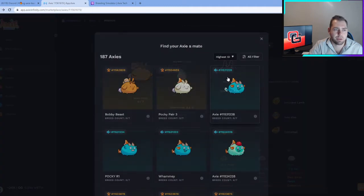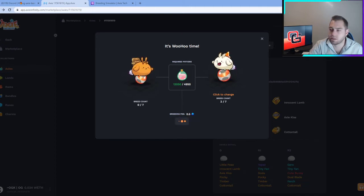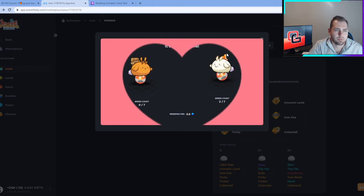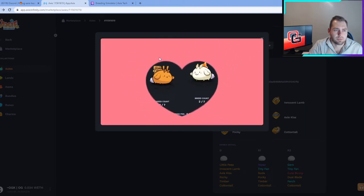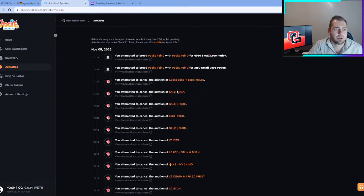We'll follow up with our second breed. You can see the SLP costs have changed, which is an indication that the first breed went through. We'll go ahead with breed number two. These are frontline Beasts that are still really popular here in Season One — we're trying to make a couple of them. The second breed has gone through; it costs us 49.50 SLP. So we have one more breed to go.